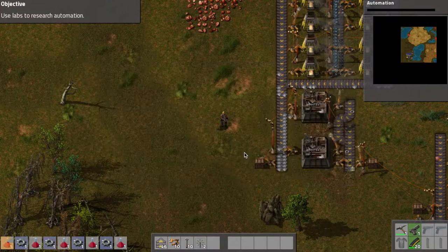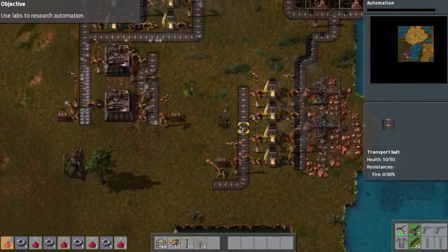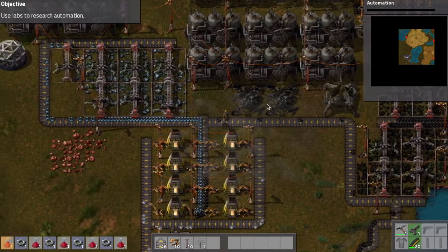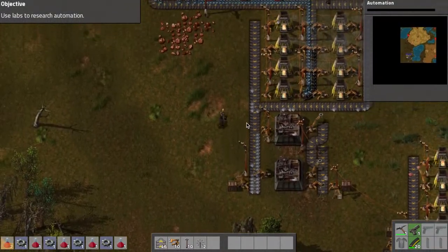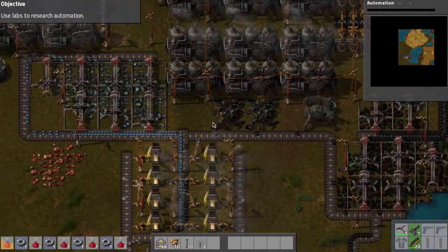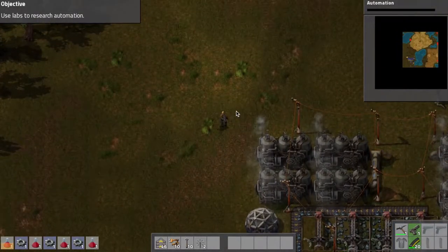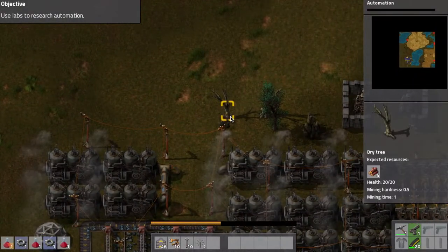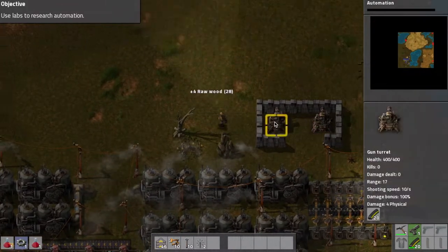This is definitely something I'll want to automate if I can, because look how long it's taking to build those. If it's anything like those radar things, it takes quite a bit of time to accomplish one task. I'm just coming up here - get rid of these trees. Oh, I have some defenses already in place. That's good.